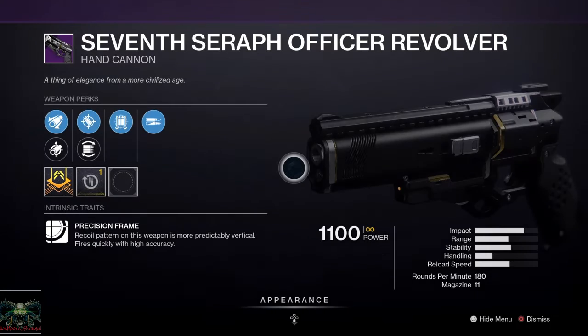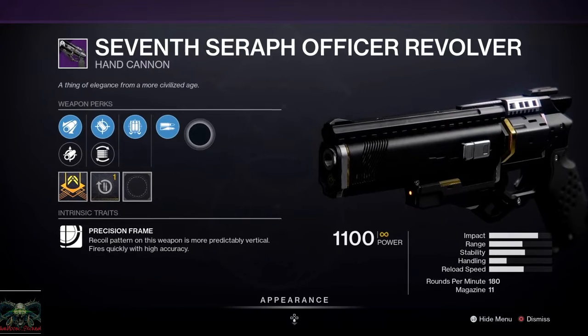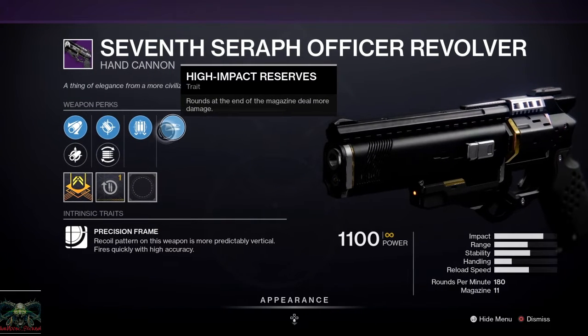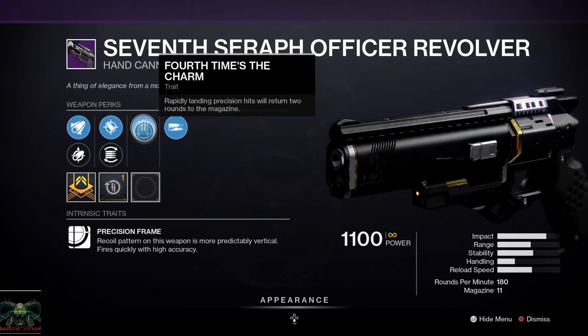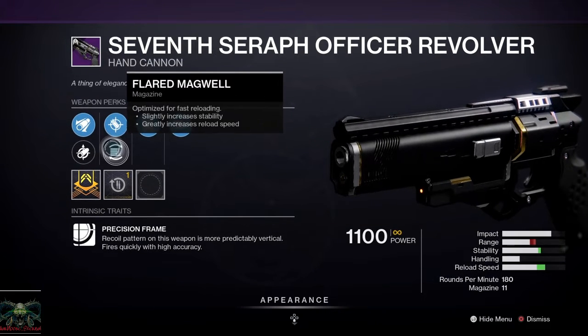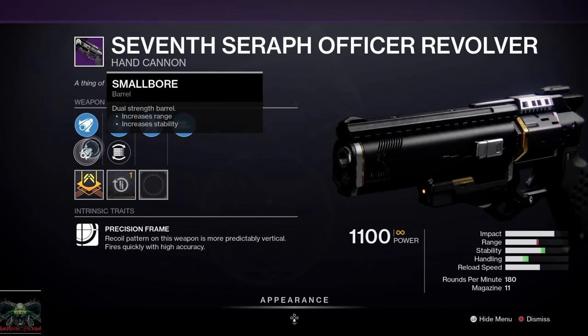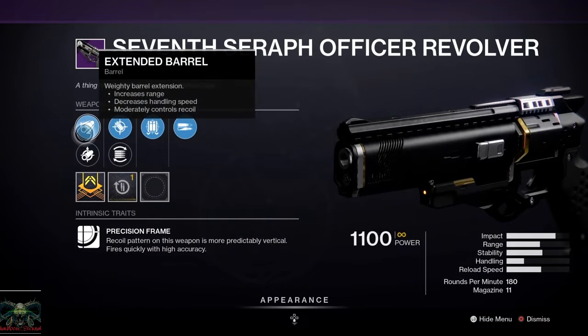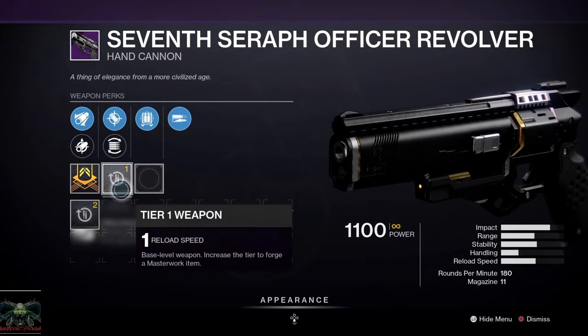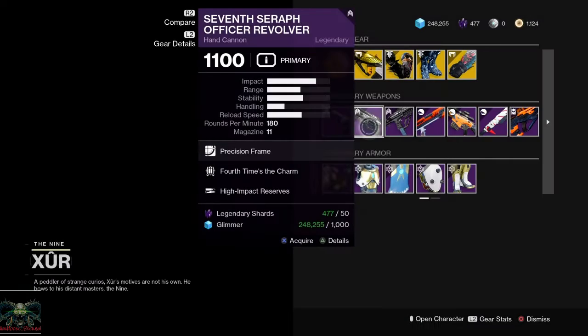We've got the Seven Seraph Officer Revolver — another really nice hand cannon. It's a 180 with a Precision Frame and High Impact Reserves, and Force Time to Charm — could be a fun PvE one. Barrels: Accurized Rounds, Flared Magwell, Small Bore, Extended Barrel. And it looks like a reload speed masterwork again.